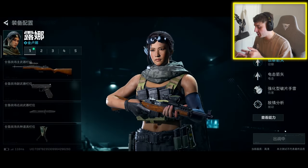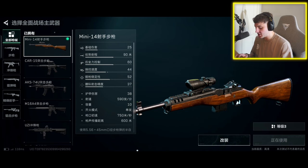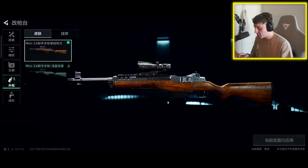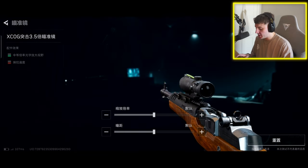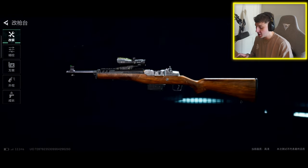You can select your loadouts and there are tons of guns. If you click into a gun, look at how many attachments you can put on them. You can also customize with spray paints and skins — same as every other mobile game. You can edit the scope and basically there are as many edits as there are in Arena Breakout, and you guys know there are a lot of edits in there.